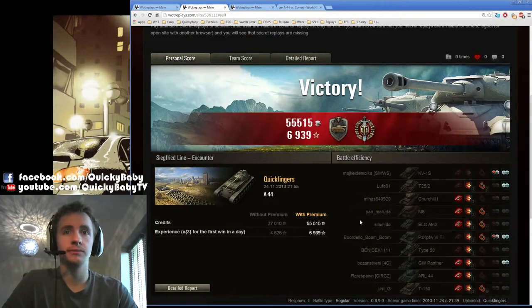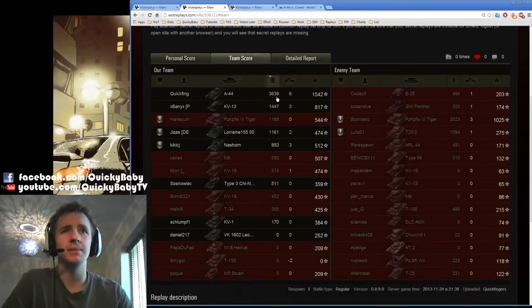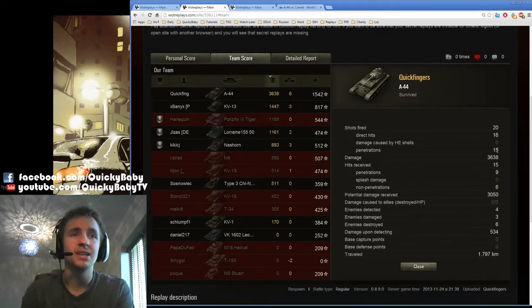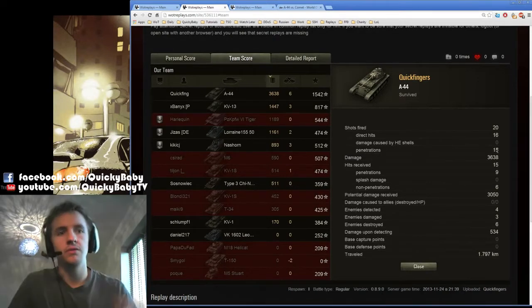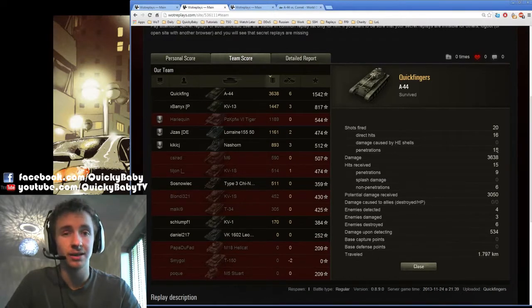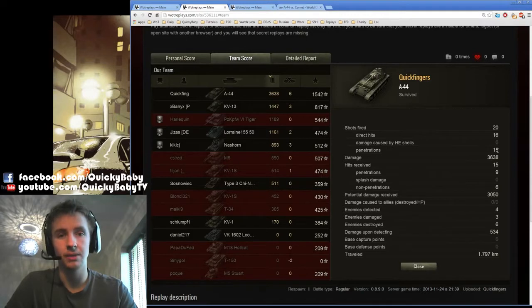That game was really representative for the A44. We got a fantastic result — a 7000 experience triple, the Steel Wall and the Top Gun medal, and picked up 3600 damage even though we donked a few shots, earning 1542 base experience. We fired 20 rounds, hit 16 due to accuracy, and of those 16 the high caliber and good penetration meant 15 penetrated. We took 15 hits and only 9 penetrated — giving us potential damage received of 3050 in a tier 7 medium tank. Up close, accuracy and aim time don't matter — all that matters is great alpha damage and good AP penetration. Loading APCR with 300 alpha damage feels far more justified than doing so in the Comet.